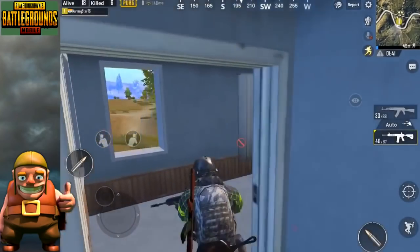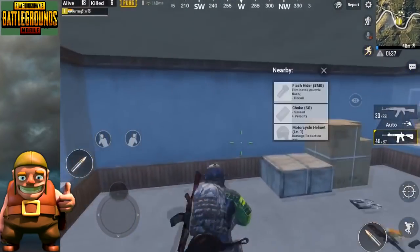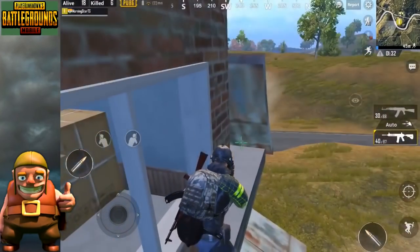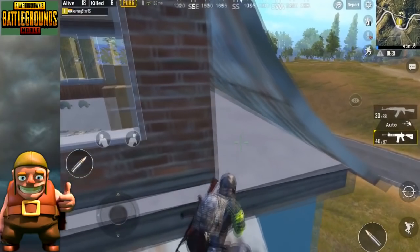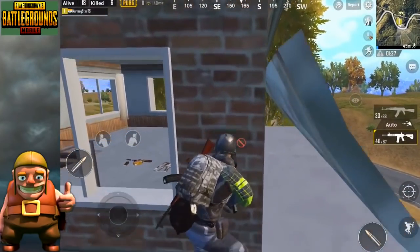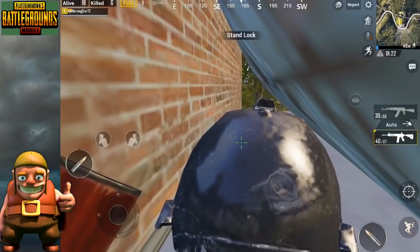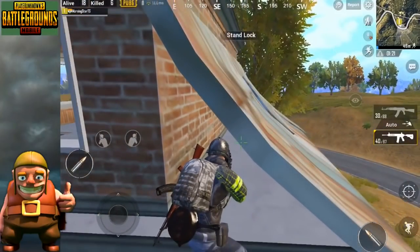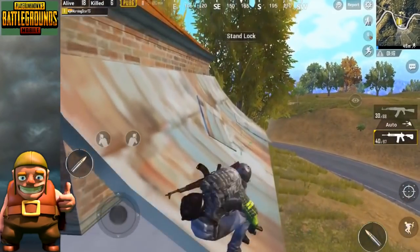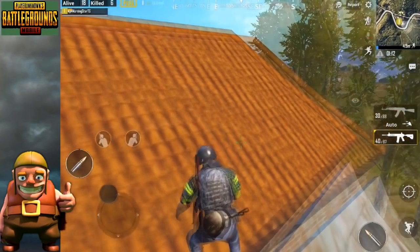PUBG Mobile has a three-story building. First, let's go to the third floor. Look at the box on the third floor. Let's jump in the box, jump in and crouch. Let's move to the right side, then move to the left side.